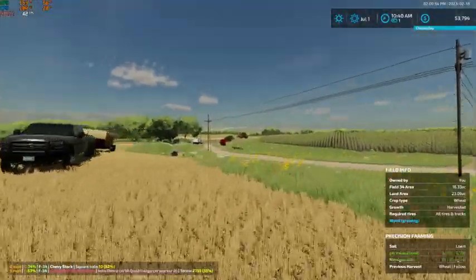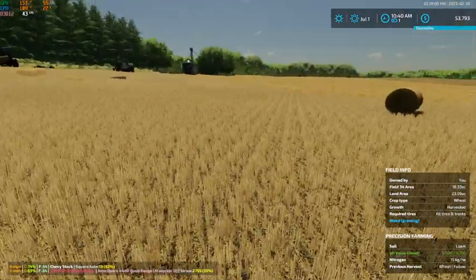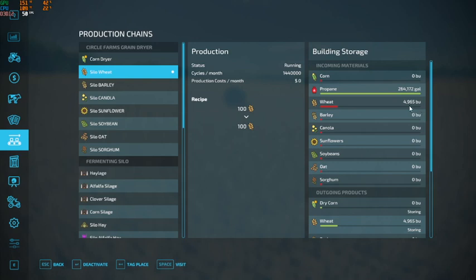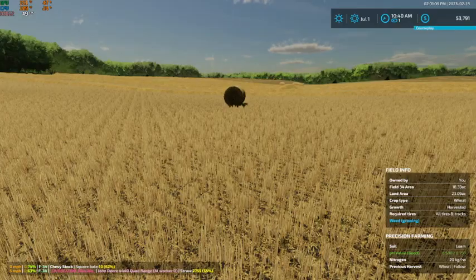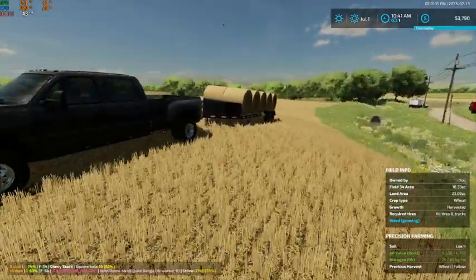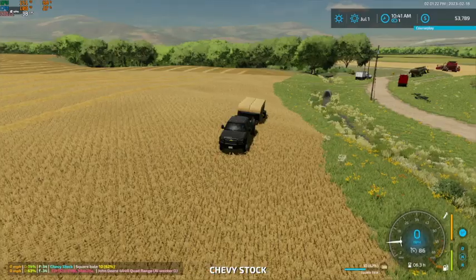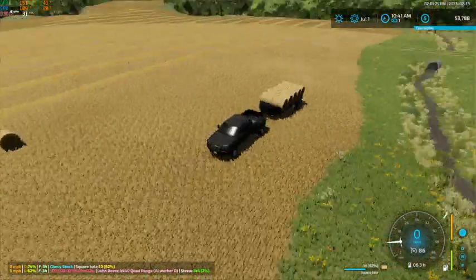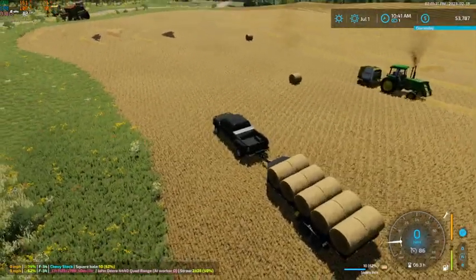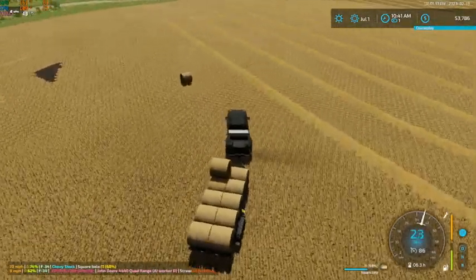I do have all of the machinery sitting over there at field 33 ready to get rolling. We ended up with 4,965 bushels of wheat off of just this field - we're actually right around 5,000, there's like 30-some bushels in the cart. So we didn't do too bad. If we can get another three or four thousand and be around eight or nine thousand bushels, we'd be sitting pretty good for wheat to sell.